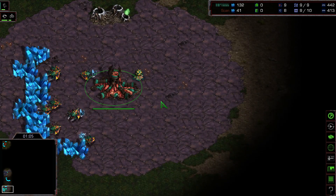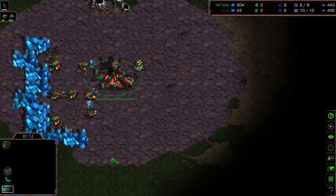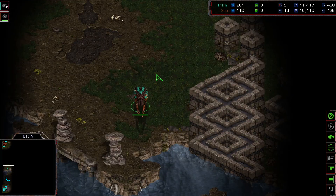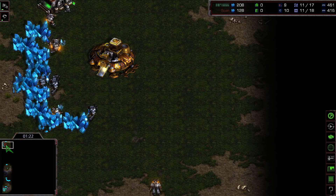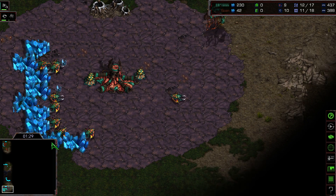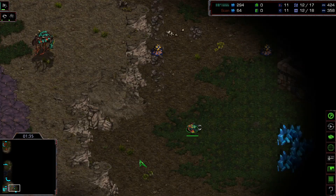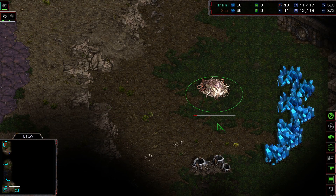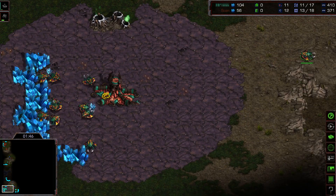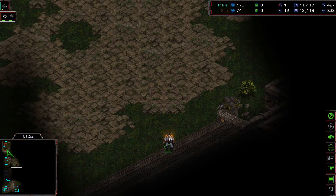Let's see the strategy from the Zerg — we don't see any buildings yet, so he might try to save for a fast expansion very soon. His brood is getting produced, you can see the production tab in the upper left. A lucky scout here as his Overlord heads straight towards Scan's base. It does look like a fast expansion build order — just some drones, an Overlord, and heading straight towards a hatchery. No spawning pool, no gas.